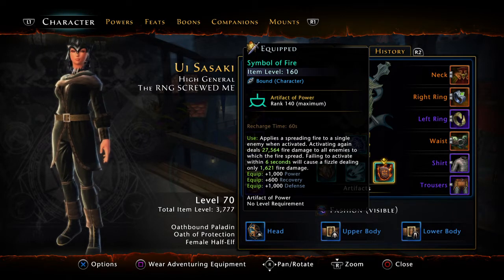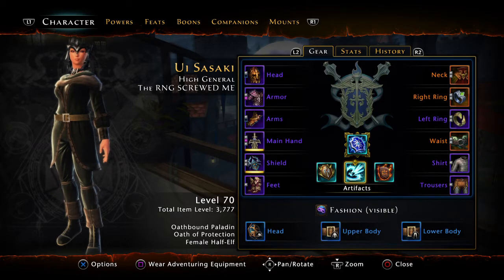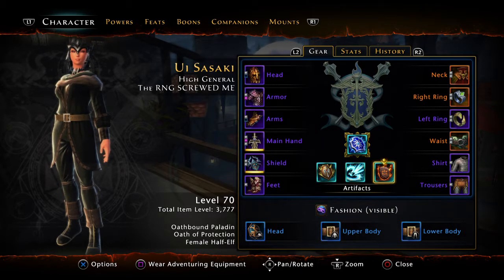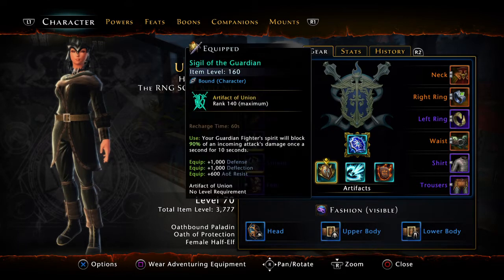Last but not least, the Symbol of Fire — excellent for its 1,000 power, recovery, and defense. If you can't get a Symbol of Fire, go with something like a Symbol of Air. These artifacts are not absolutely necessary and can be pricey, especially during double refinement events — they'll probably drop in price in a month or two.